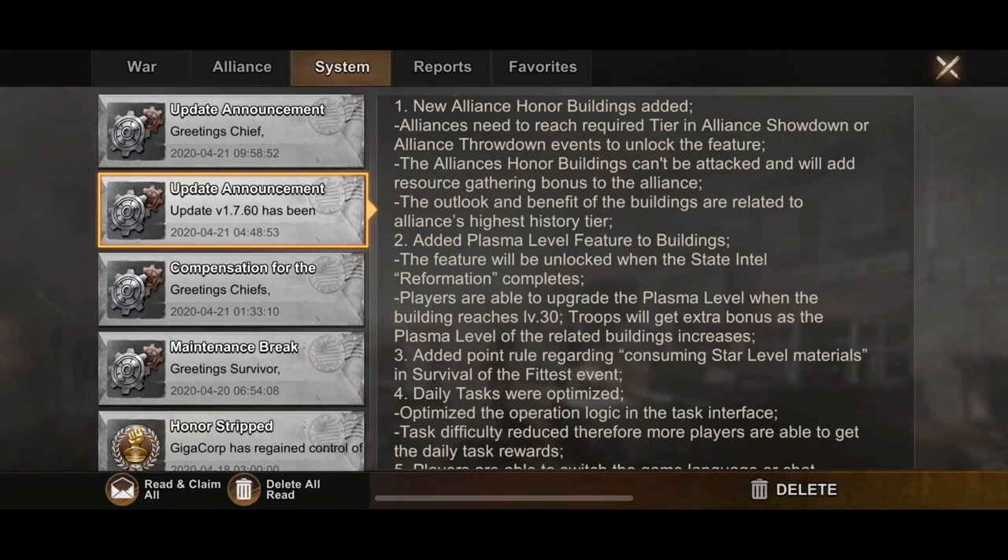The plasma levels go one star, two star, three star. Basically it's a comparison to buildings levels 31 through 45 in other games, so this is essentially them coming out with HQ upgrades. They also added new levels to Survival of the Fittest — a star level system where doing plasma cores earns you points in that event.